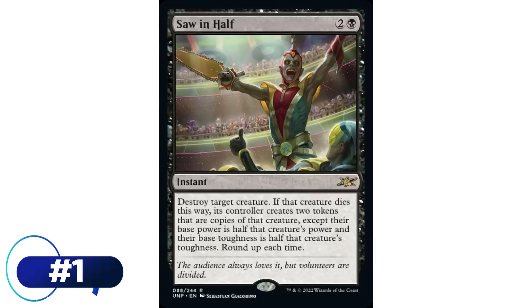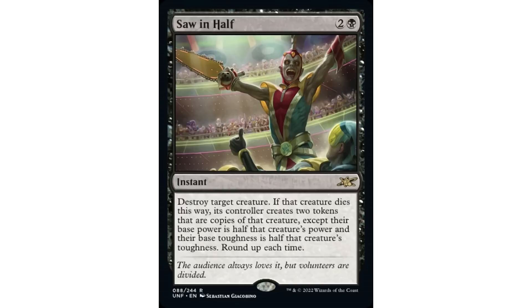The most popular card from the set in Commander is probably Saw in Half. These top two are definitely going to see a lot of play - I'm a little concerned about availability since they're chase cards in an Un-set. Saw in Half is two and a black instant: destroy target creature; if that creature dies this way, its controller creates two tokens that are copies of that creature, except their base power is half that creature's power and base toughness is half that creature's toughness, rounded up each time.